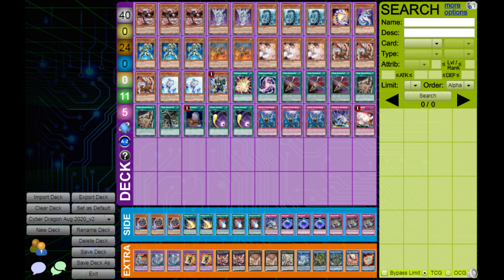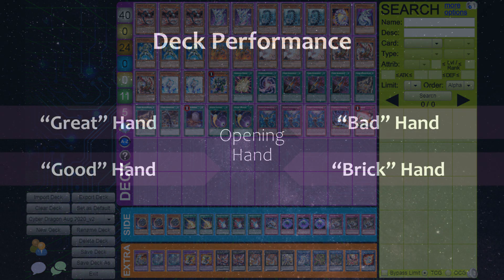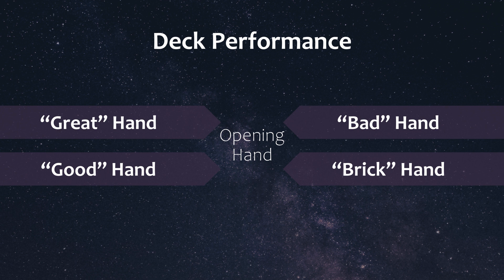Now I decided to change up the definitions for how a hand was categorized as bad and brick compared to my first analytical video on pure cyber dragons, so please don't compare the results you see in this video with that first one, because it would be comparing apples to oranges.